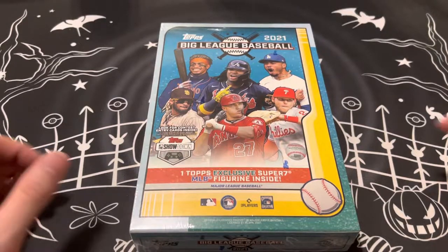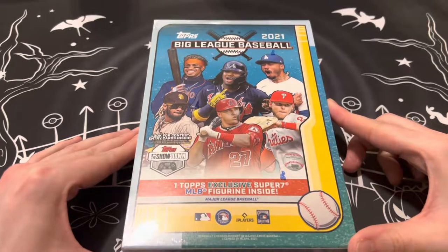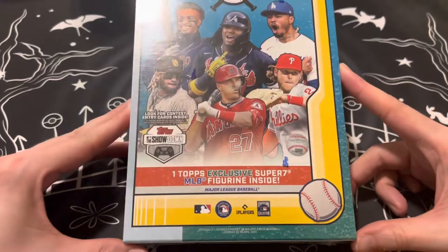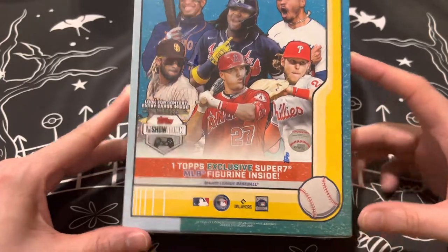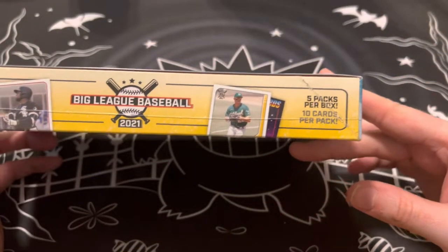Alright, hello everyone. We're back today with another video. Today we will be opening Topps 2021 Big League Baseball figurine exclusive box. It includes an exclusive Super 7 MLB figurine inside, as well as 5 cards with 10 cards per pack.